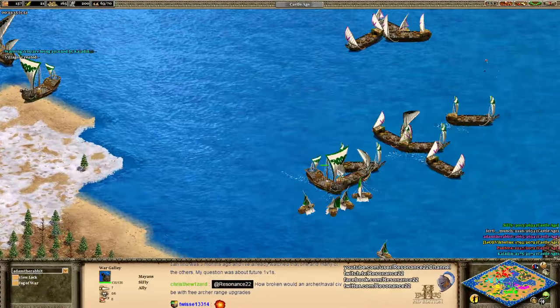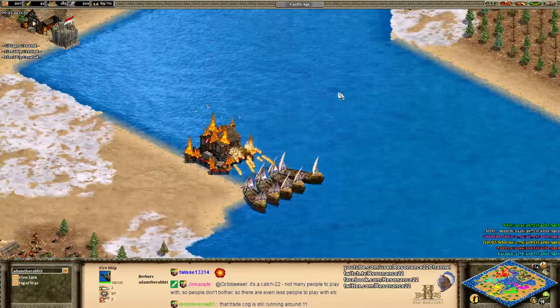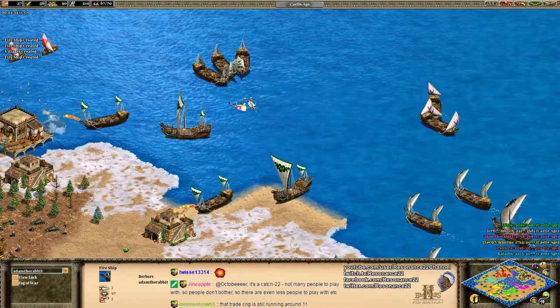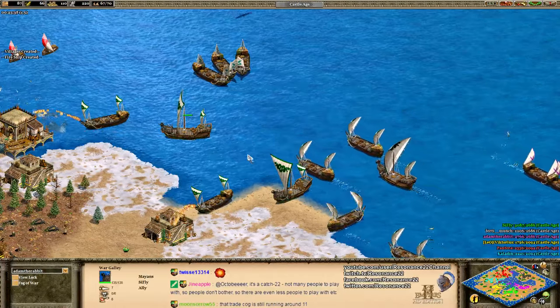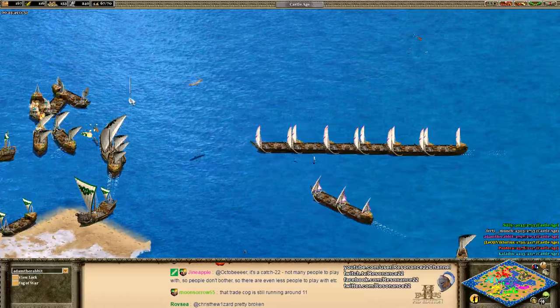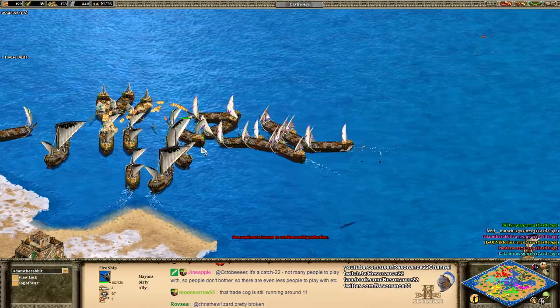I think the way to mix up water combat is not necessarily to overbuff fire ships. It's not that fire ships are OP — it's more that fire galleys are a little bit crazy. One way to mix it up would be to give Aztecs demolition rafts and give Vikings fire galleys, so they feel fair. Maybe just add more ships — the game really just needs more ships, because right now it's really just three ships. Very tricky to balance.